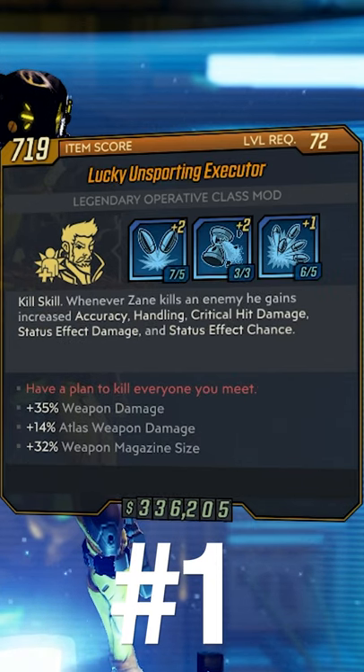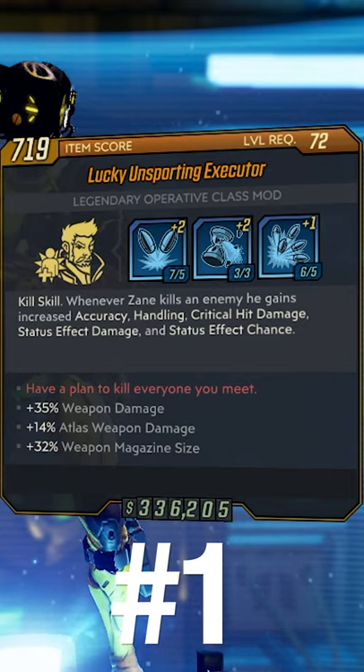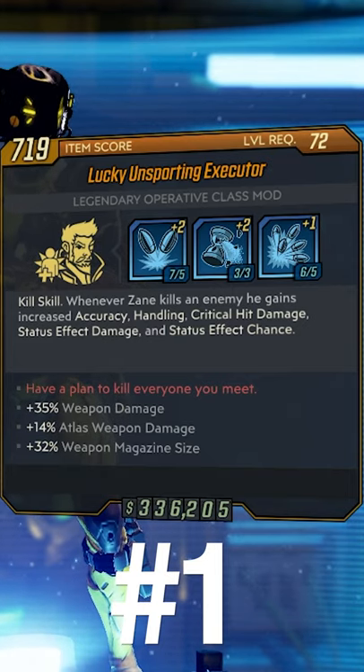At number one we have the Executioner Comm. This gives you an extra set of kill skills to your accuracy, handling, crit damage, status effect damage, and status effect chance. This is really great for blue and purple tree when activating Mantis Cannon in CN Dead, so you're constantly having essentially absolutely insane crit damage for Zane.